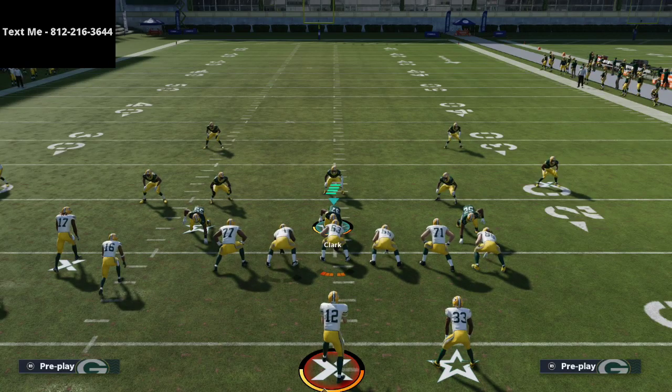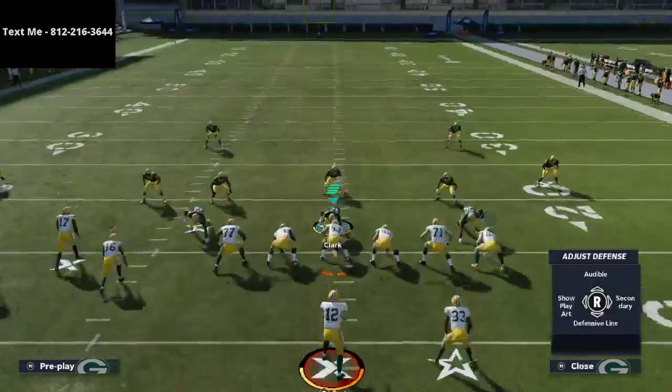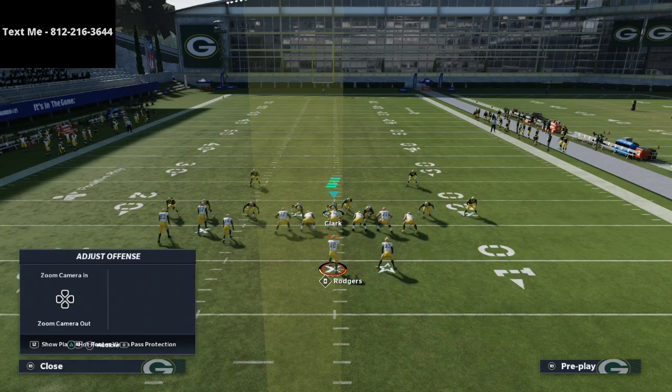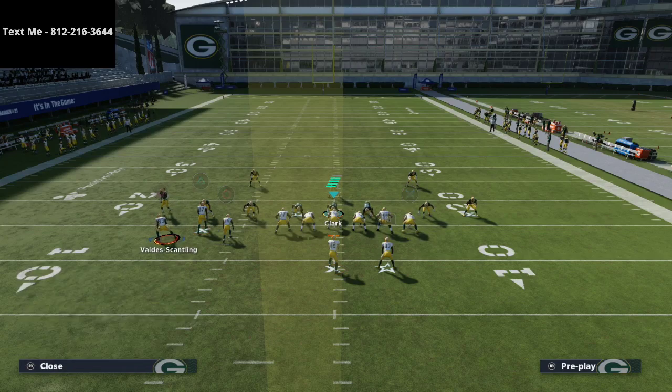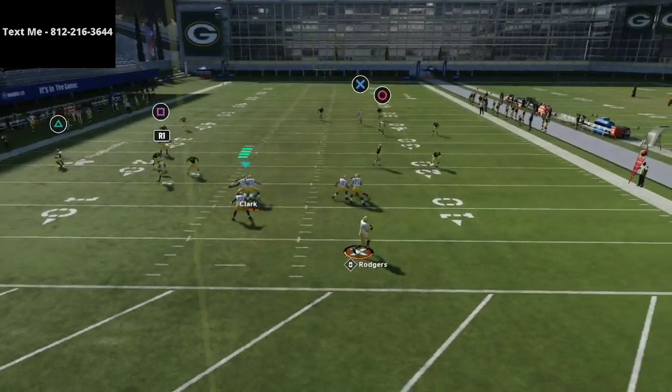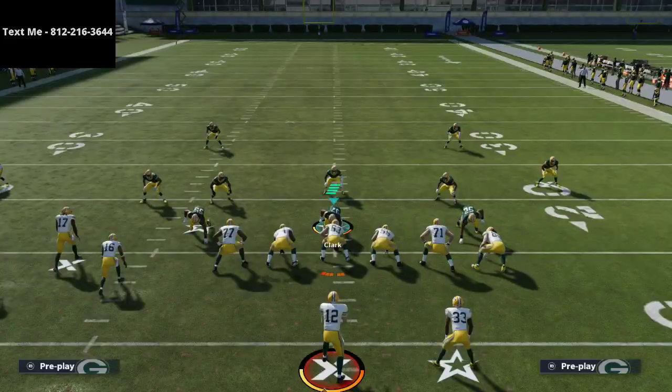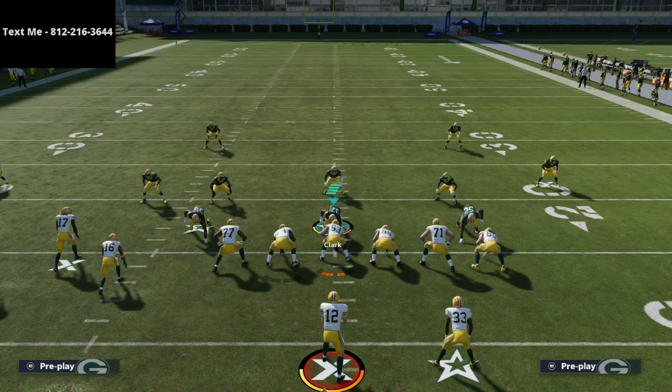Thanks for watching. If you want the full ebook, the link is in the description. A lot of people ask how to beat Mable coverage — this play will literally kill it. Motion them out, you've got the curl route on the left, but the route that really kills Mable is the in-route: no zone drop in the game gets to it. It's actually better in my opinion than the crossing route from PA Cross. We'll see you in the stream tonight at 10 PM Eastern. If you want a free sample of the Bunch ebook, text me — my number is in the description.